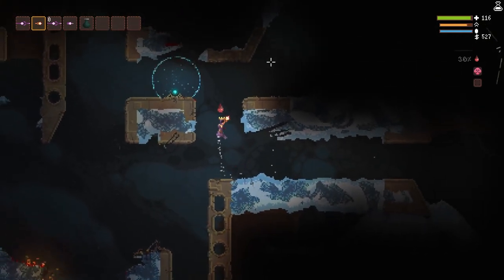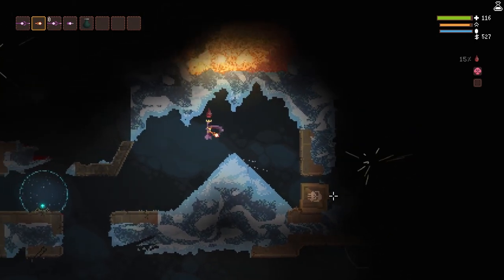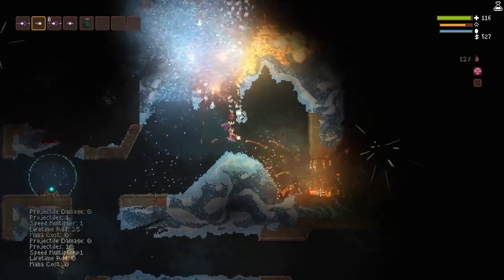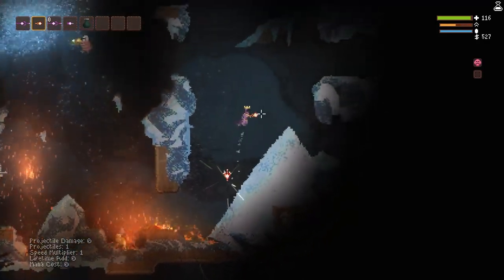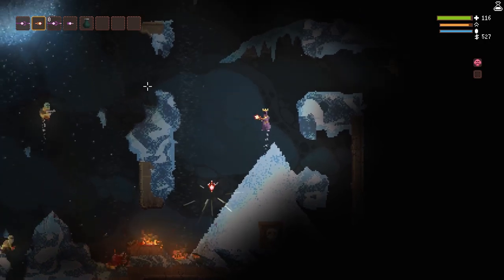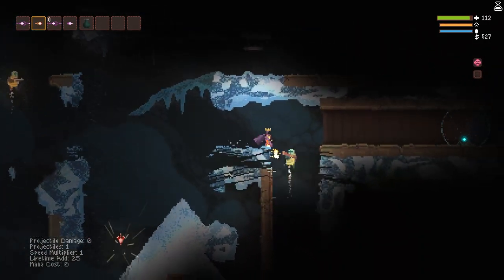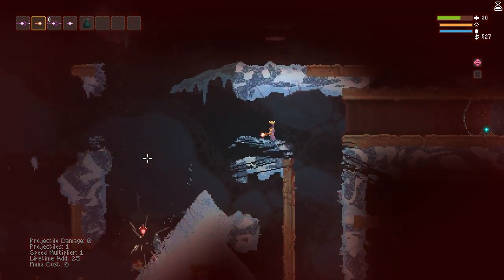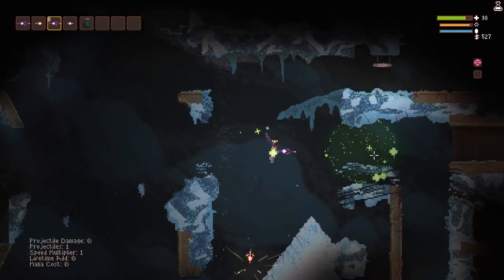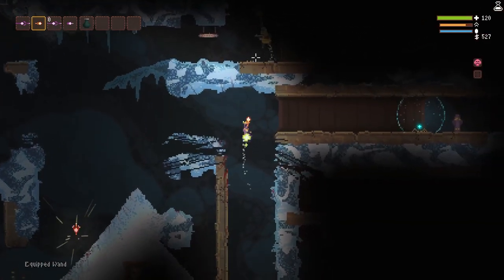There's one other structure I want to show you, and that is the anvil. It only comes into play in a couple of situations. One is if you get one of those broken wands — there's another situation it also comes into play, but I'm not going to give that away, that's something you have to find out on your own. A broken wand — if you can get all the way over to the bottom right-hand side of Heesey Base, it's always at the bottom on the right-hand side, you will find the anvil.